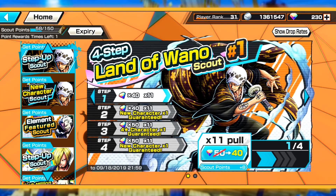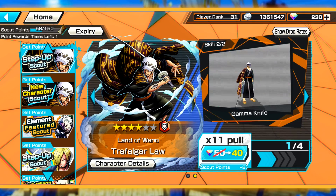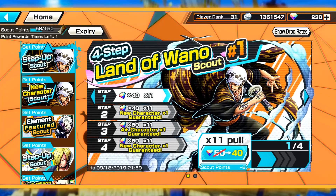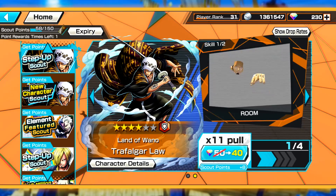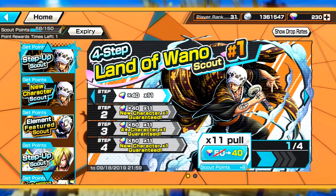We know Zoro's coming, and they'll probably drop more Wano characters but maybe not back to back. Regardless, this is a step-up scout. The first two steps are 40 gems — step one guarantees nothing, step two guarantees a Law. Step three is 50 gems and only guarantees a four-star character, not Law specifically. But step four does guarantee a Law, so you can pull at least two Laws. It's a very generous banner model I hope they adopt more often.